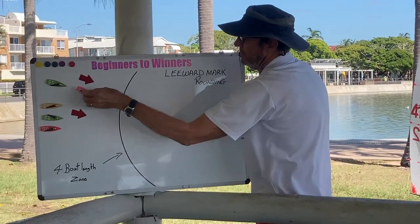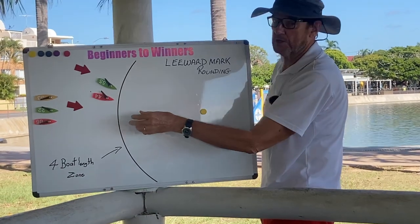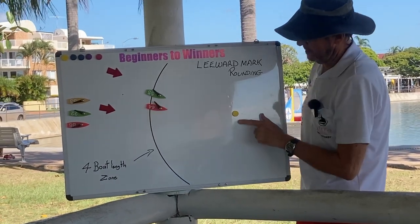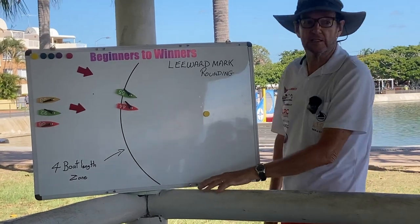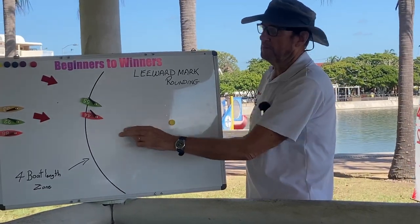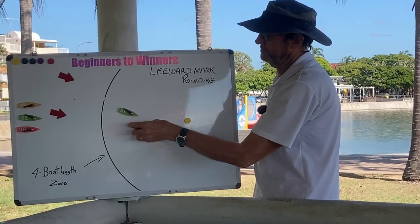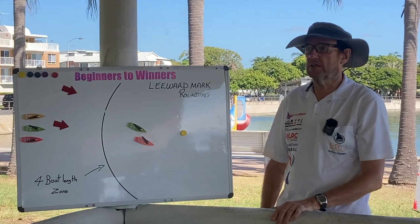It's the same story. If you're coming down here and you establish your overlap as you're coming into the zone, you've established it as you come into the zone. You're coming down to this mark. You've chosen to go this mark of the gate, the other gate's down here. We're just concentrating on this one to start with. This guy has got mark room rights. And the same story, if they separate through a gust or something and then he comes back, he maintains that right all the way to the mark and around.